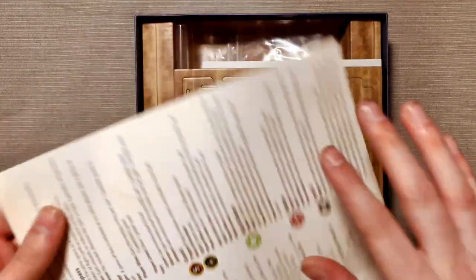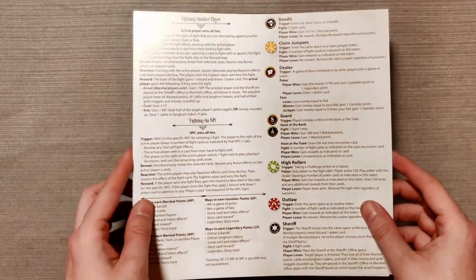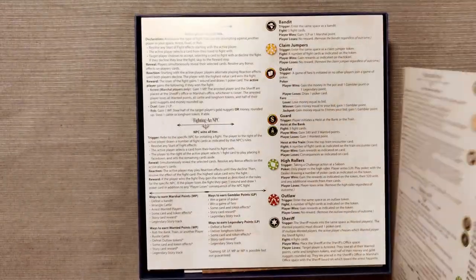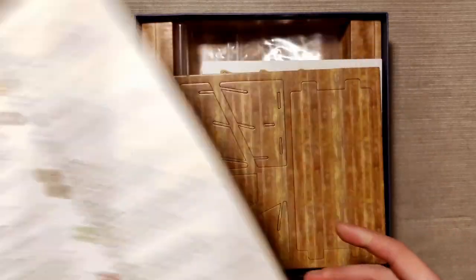Next up we have some reference sheets. We have seen this a lot also in the core game — you get these really nice player aids — and these seem to be updated with all the new stuff that you can do for the expansion while still containing the original rules. So that is a nice addition.